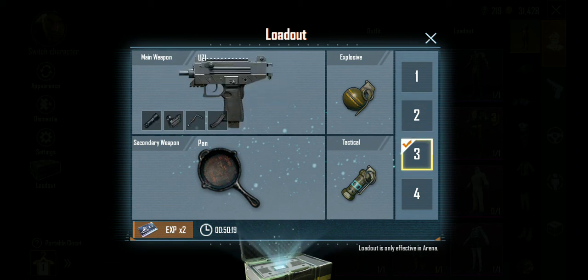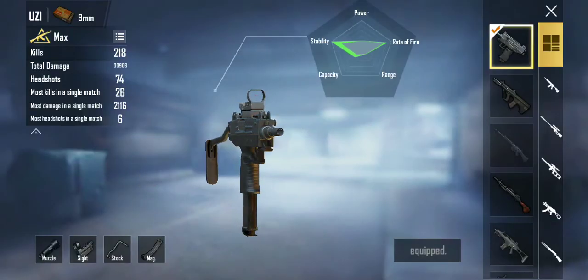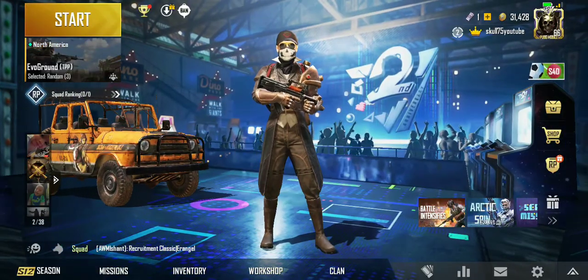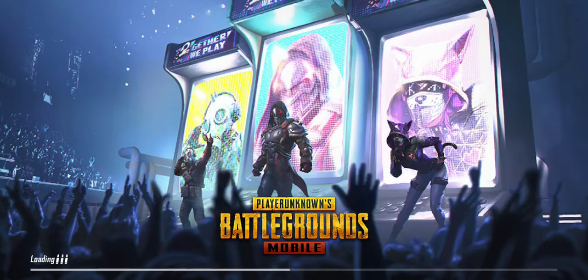Fourth is my Uzi with Compensator, Red Dot, Stock, and Mag. And of course I have my four-times scope build with Compensator, Stock, Snapback, and Quick draw. So I'm going to jump into ranked and show you what that is — into a Silver lobby.